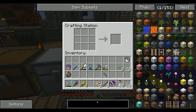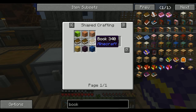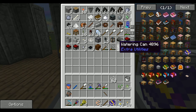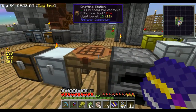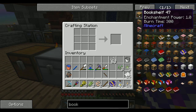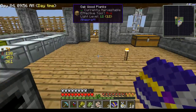We have no leather to make books, but we have string and we do have paper. So let's see how much paper we can make - we need string. We have some reeds to make paper. Let's make up all the paper that we can.